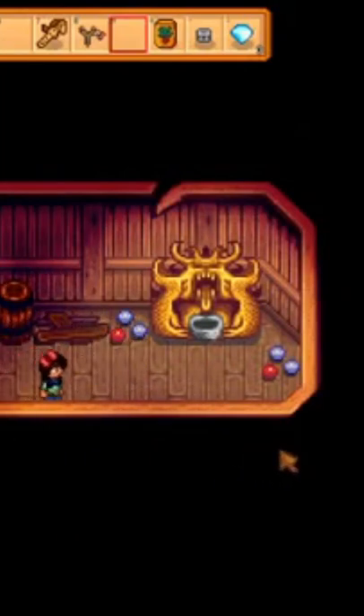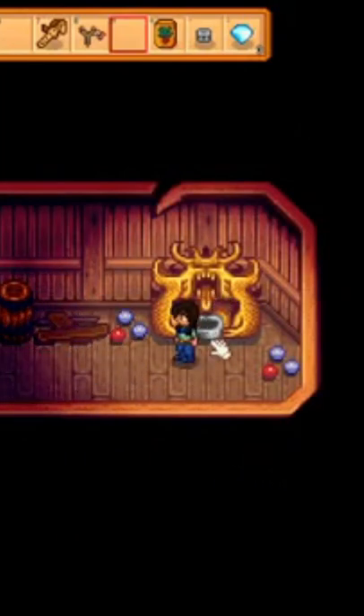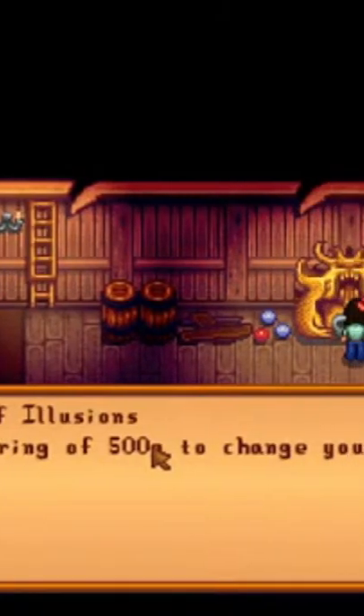If you want to change your name in Stardew Valley, you go to this thing which is in the basement of the Wizard's Tower. For 500 gold, you can change your name.